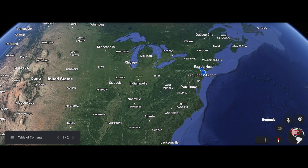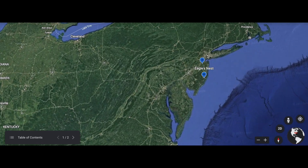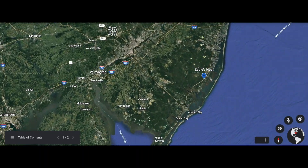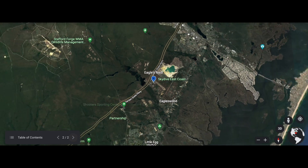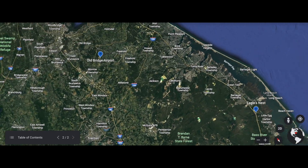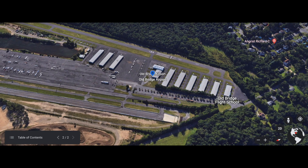Welcome to planet Earth, but we should probably get a little bit closer — let's zoom down to New Jersey. We will depart from Eagle's Nest, an untowered field that is actually very close to restricted airspace, so we are going to need to watch where we fly on departure. We've got a 52 nautical mile flight heading north and then west, which will take us to Old Bridge. Both fields are freeware airports and they are amazing, so let's take a moment and check them out.